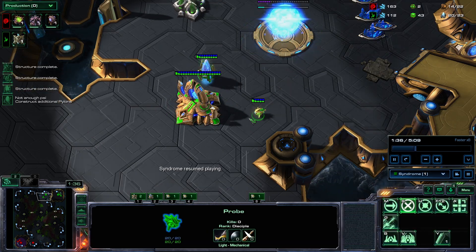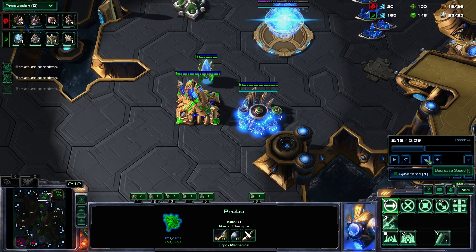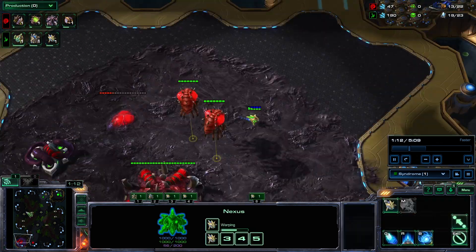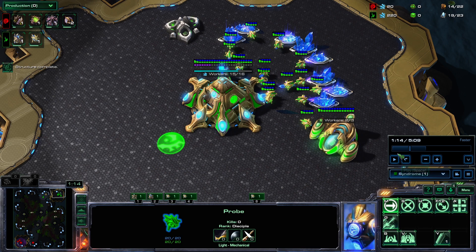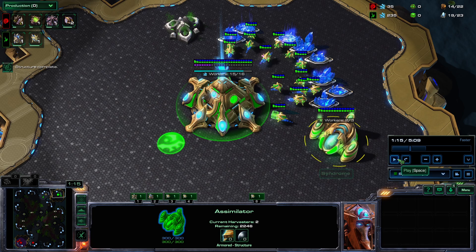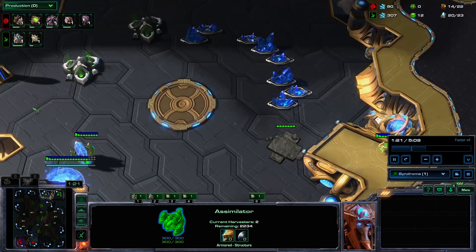Let's do Stargate next — this is going to be basically the complete opposite, a pretty standard macro build. The first feature of this build is you want to put 2 guys in gas, so you're going to have a little extra gas.